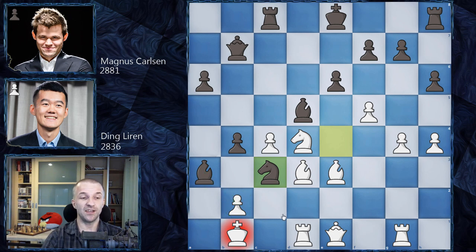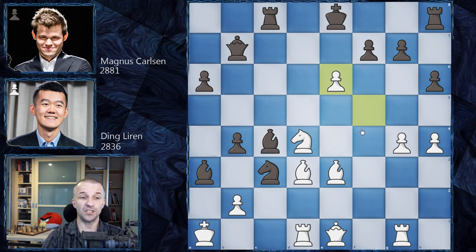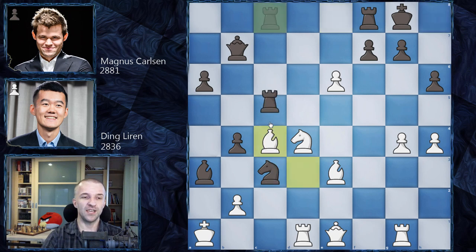If the king goes back to b1, Black simply castles and brings the rook into the game to win. This knight cannot be taken; the bishop also cannot be taken for the same reasons. Ding Liren goes for King a1 — the strongest move in the position. Now Magnus plays Bishop c4, and then f takes on e6. Ding almost got the king in the center, but Magnus plays castles — boom! My king is completely safe; your king hasn't started the attack yet.